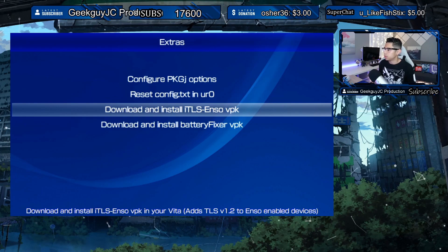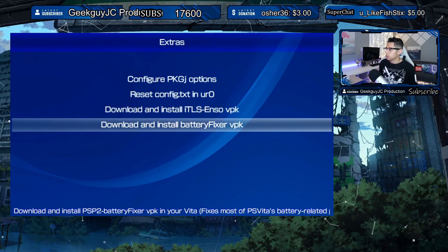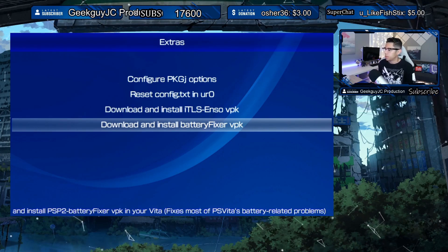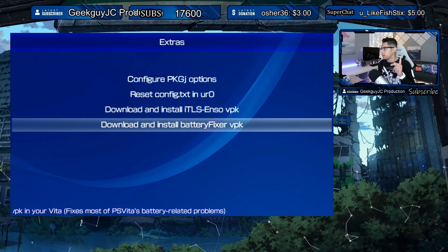In the Extras menu, we have Configure PKGJ Options, Reset config.txt, URL Download and Install, ENZO VPK Download and Install, and Battery Fixer. The Battery Fixer downloads and installs a PSP to battery fixer that fixes most PS Vita battery-related problems — that'll be covered in another video.